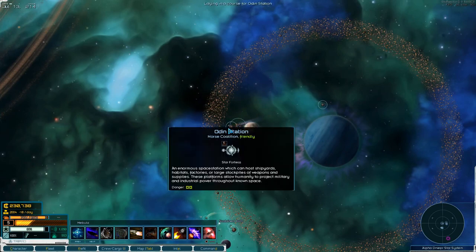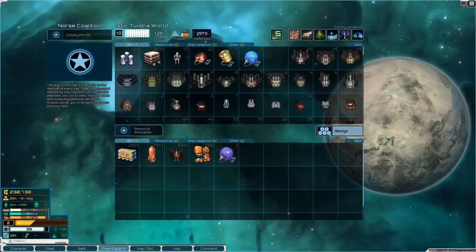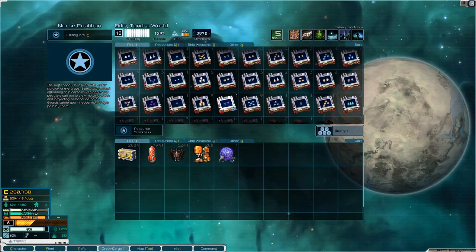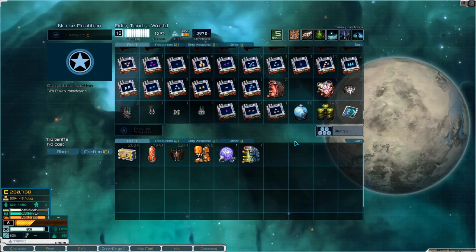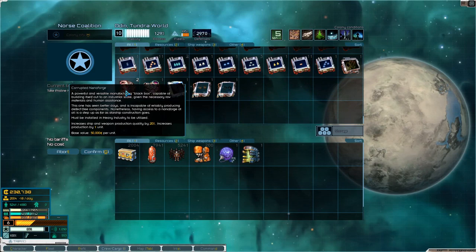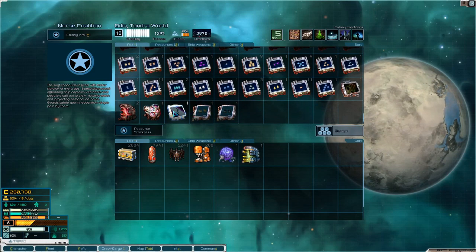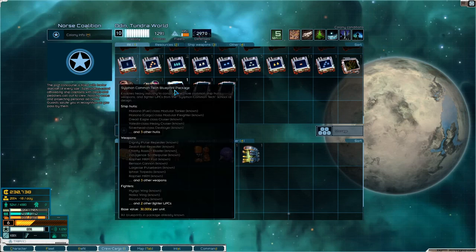Let's head into here — manage colony, storage — and we want our pristine nano-forge, which is here. We also have a synchrotron core and two corrupted nano-forges, so we're pretty well set.